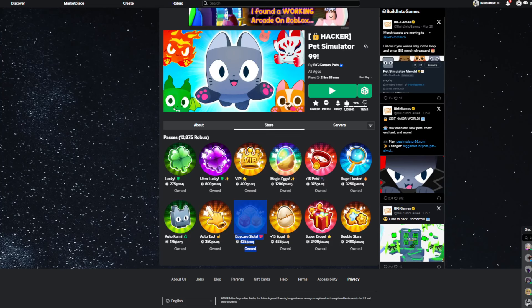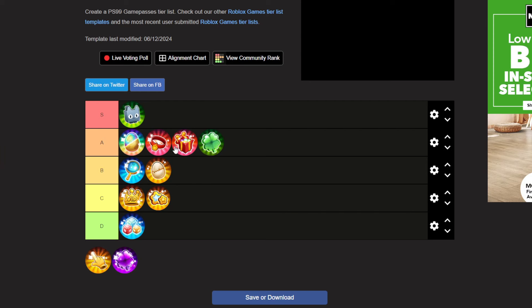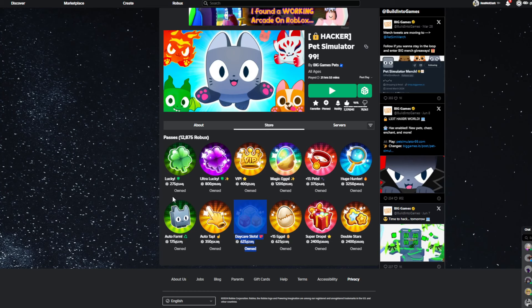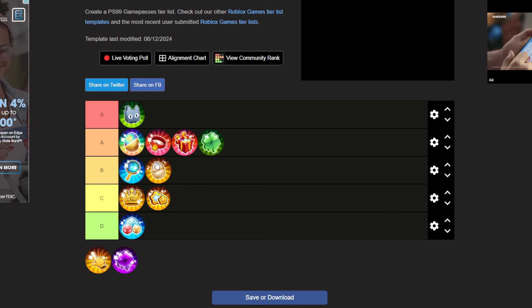Next we have the Lucky game pass, which costs 275 Robux, and I'm going to put this in A tier. This is similar to the Huge Hunter and eggs pass - it's only really good if you open for multiple hours. However, it is really cheap; I'm pretty sure it's the second cheapest game pass in the game. It does help to get the better stat pets faster if you're trying to get those, so it's definitely going in A tier.